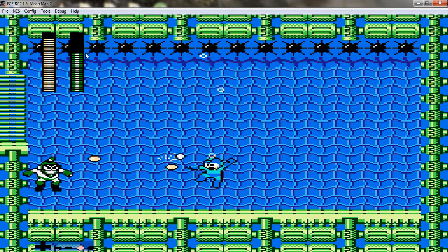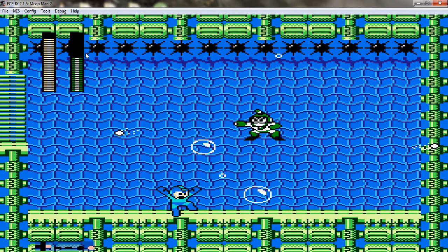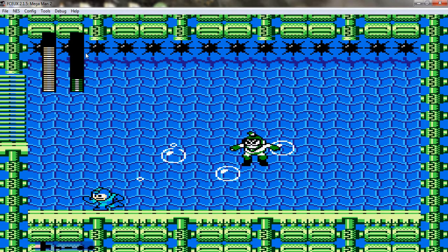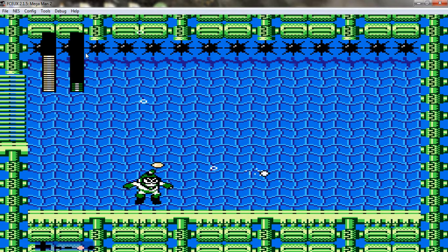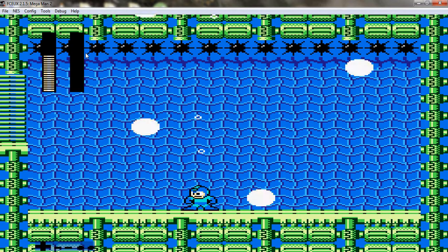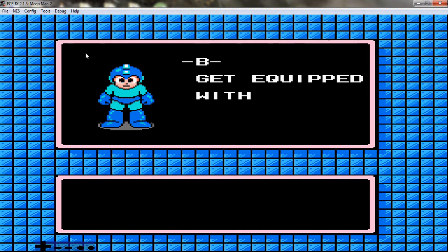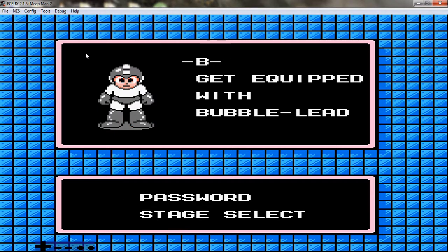Be careful when you're jumping in this place, because his boss room is infested with water, and it doesn't help that there are death spikes there. Plus, his bubbles also hurt you. But overall, he's a pretty easy boss, I will admit. So yeah, we just defeated Bubble Man. And there we go — we got equipped with Bubble Lead.